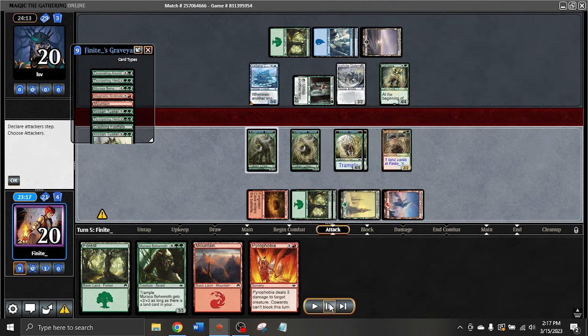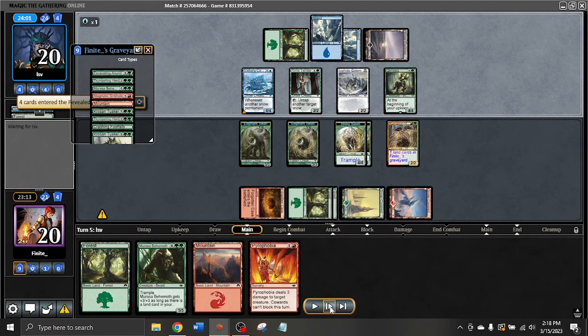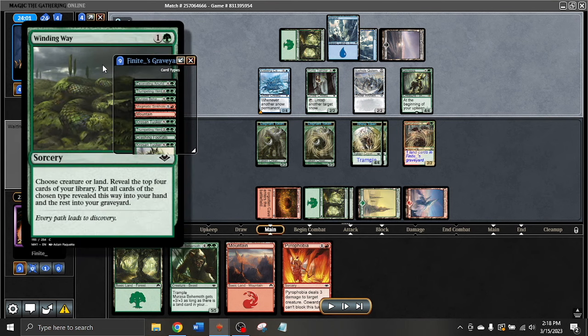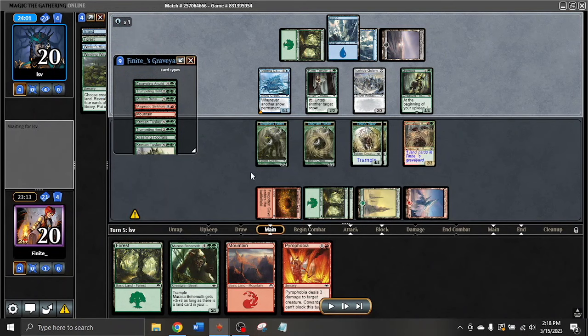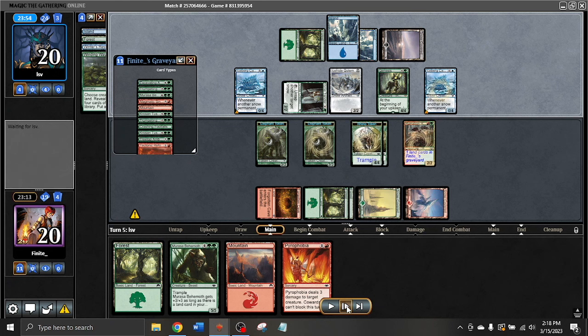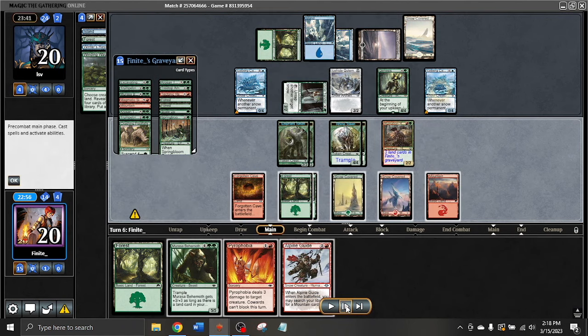This turn is just a Ruination Rider and pass. Next turn we get to start attacking with some Rhino tokens and put a Murasa Behemoth into play. There's a Winding Way here — we get just a Crosis and Tusker from it, not the most exciting. Another Kankeriks comes down, so we are really getting milled here. Lots of my stuff is just going into the bin.